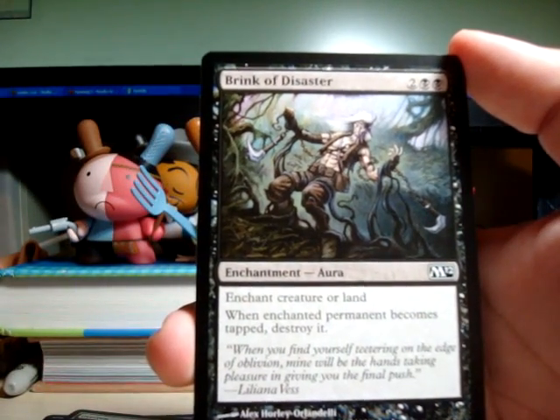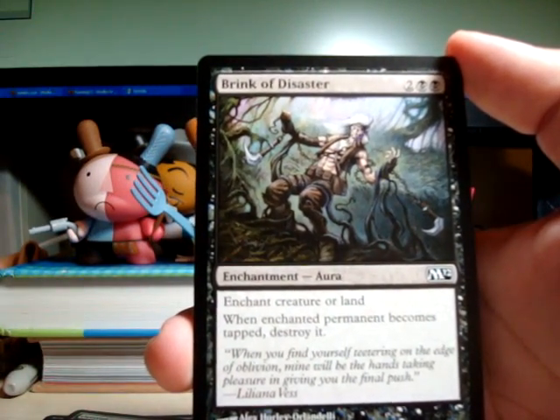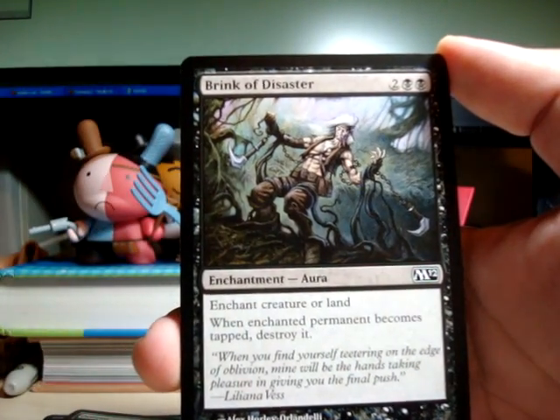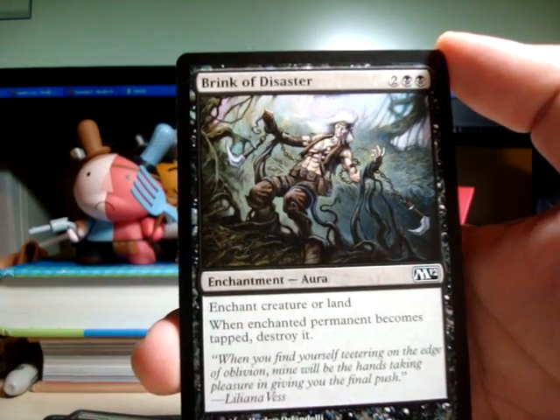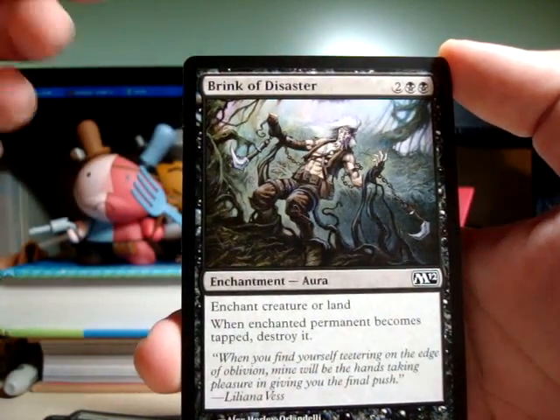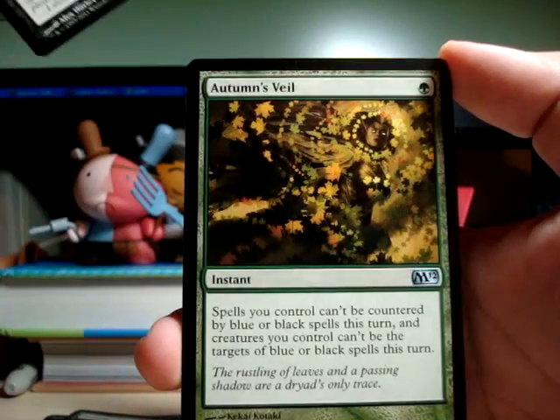Brink of Disaster — I just learned that this is actually from Zendikar, I did not know that, now I do. It's a little expensive, and all your opponent has to do is just not tap it — unless you have a way to force it to tap, which is pretty cool.